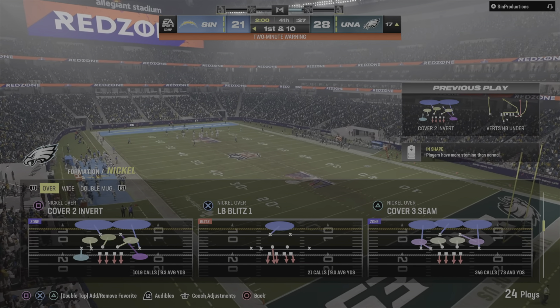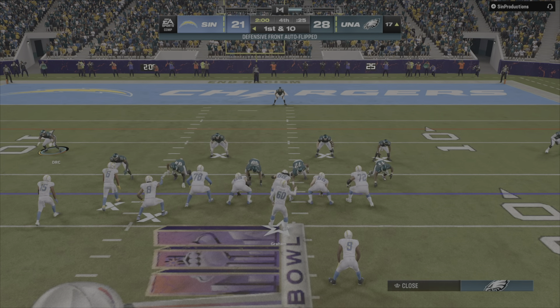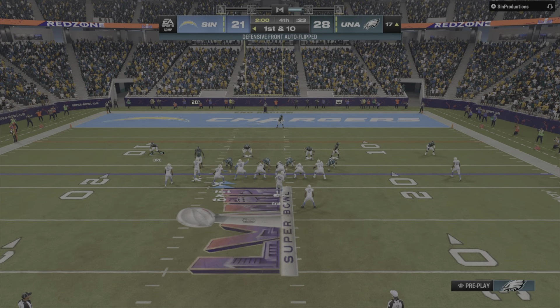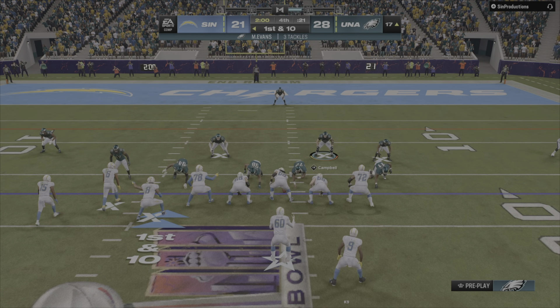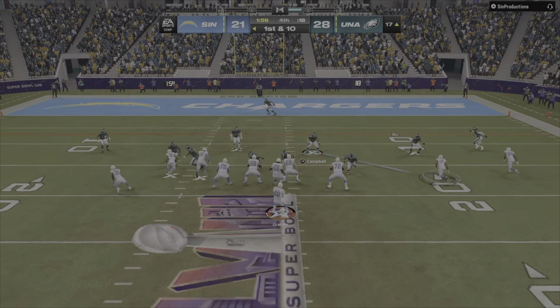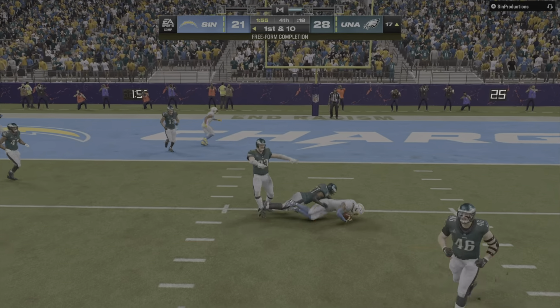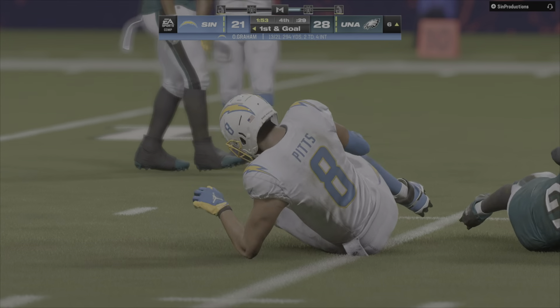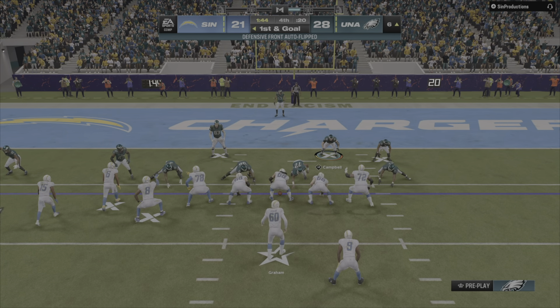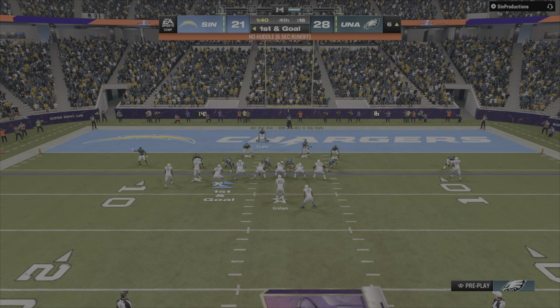Charger football as we welcome you back from the two-minute warning. They come up on first and 10 — desperately needing a score on what could be their final drive. Graham throws over the middle — going to be caught here by Pitts — and the Chargers are set up with first and goal at the 6-yard line.